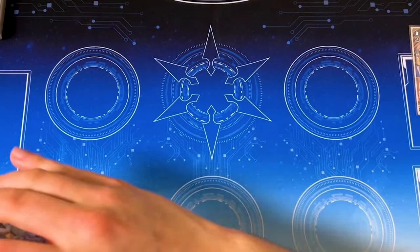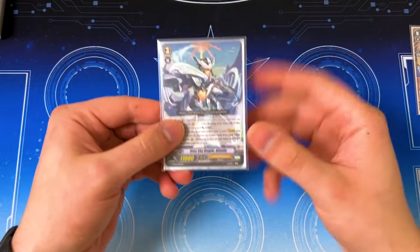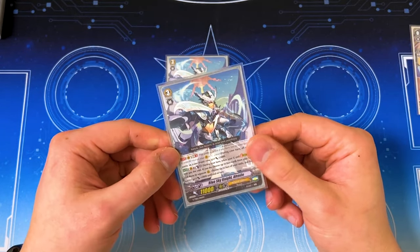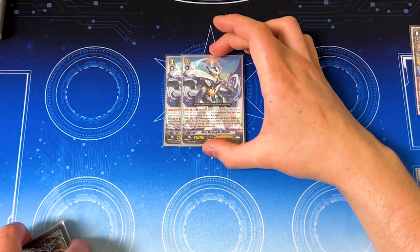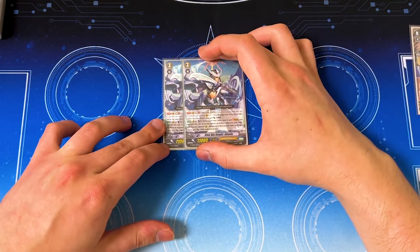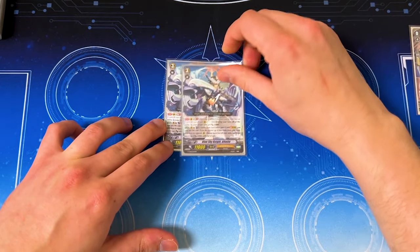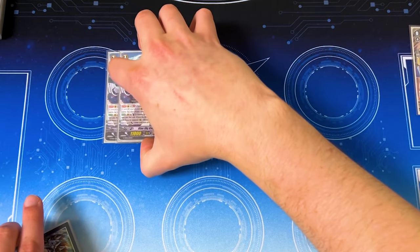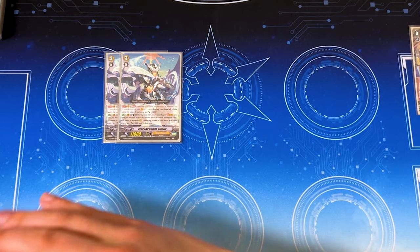Moving on to the grade threes. I'm running two copies of Alt Mile now because we're using the History Collection Gobblade so that we're able to get some extra force markers and also just be able to stride while our opponent is at grade two. I've seen some decks that don't, and I can understand why because you have to fish out the Alt Mile to use it if it's not already in your hand, and it's kind of a one-time thing. But I am liking being able to use Gobblade to do an early game push when my opponent's at grade two.